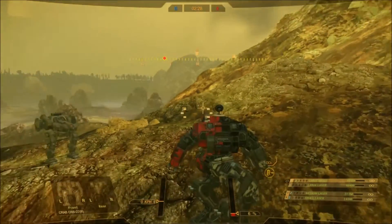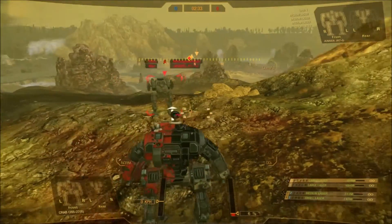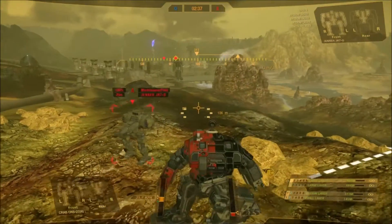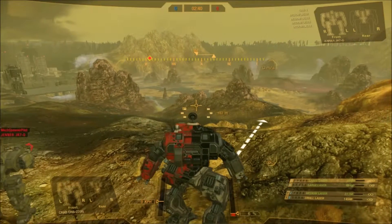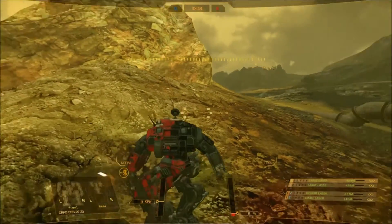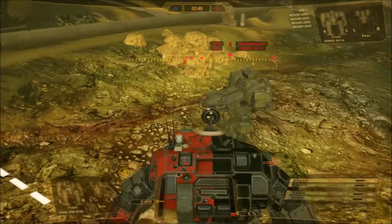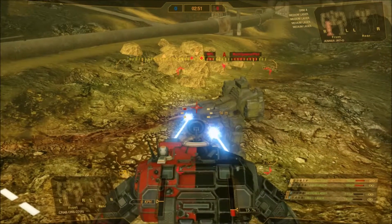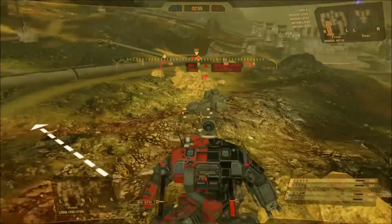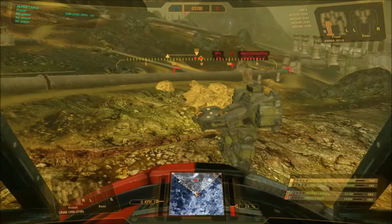Normally I wouldn't do this, but I just want to look at this map. This is a very gorgeous looking map. The thing is that before, Caustic Valley was very green — this now is yellow. It reminds me more of Sulphurous Rift for Community Warfare. Now I know why people hate the third-person view — you can't hit anything.